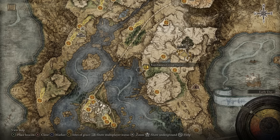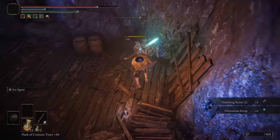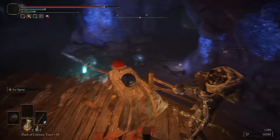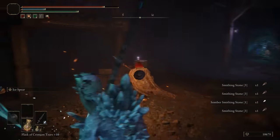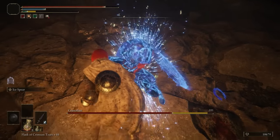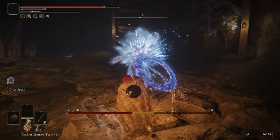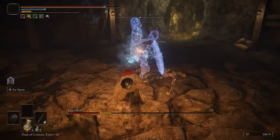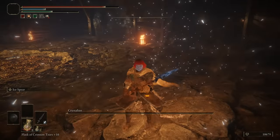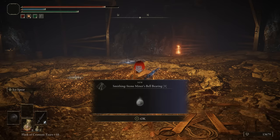The Raya Lucaria Crystal Tunnel is in Liurnia and is the mine for this area, giving eight Smithing Stone Threes. It's a standard mine but I really like the texture swap on the miners — they're all magically imbued, suggesting they've been taught magical spells to make their jobs easier, which is a novel and humble concept. The boss is a Crystalian, a reused enemy from later, but for now it's new. Your reward is the Smithing-Stone Miner's Bell Bearing 1 — arguably the most important one if you want to keep trying out different weapons. That alone elevates this massively. 9.5 out of 10.